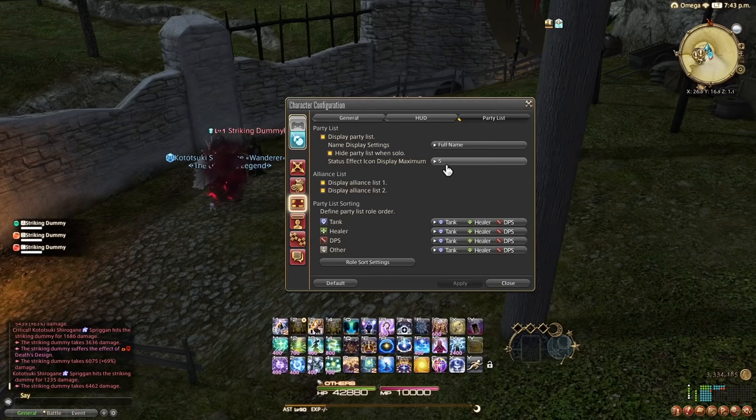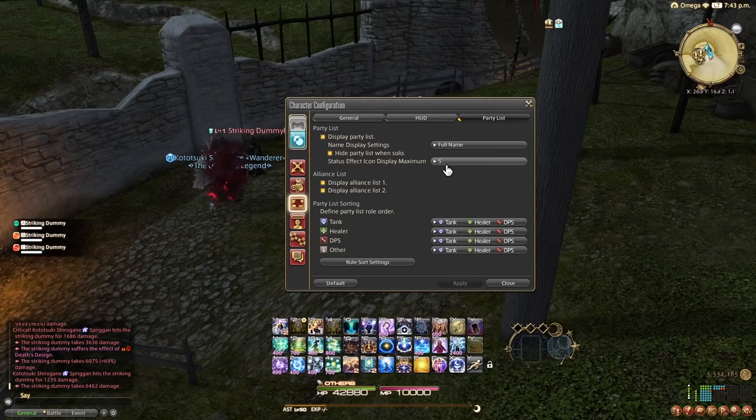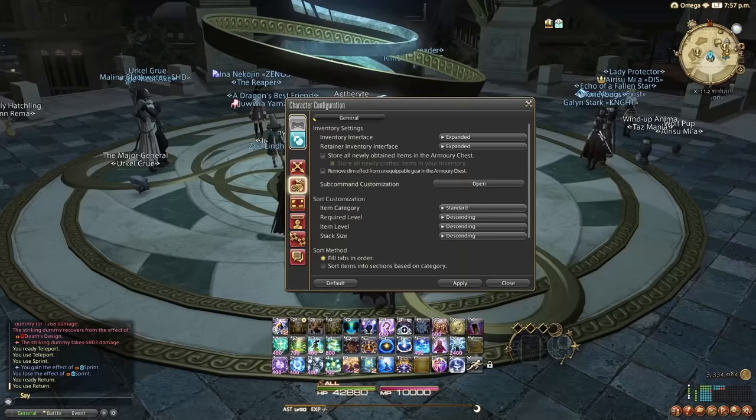If you go to UI Settings, Party List, you can also set the Status Effect Icon Display Maximum to five. In lower-level dungeons this isn't really a problem because there aren't many status effects, but as you do higher-level raids there's going to be a ton of them, and it's just going to clutter your screen so you have no idea what's happening.